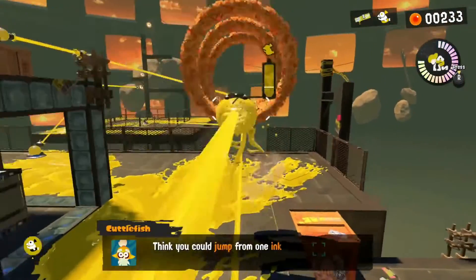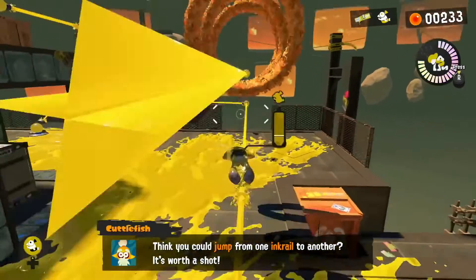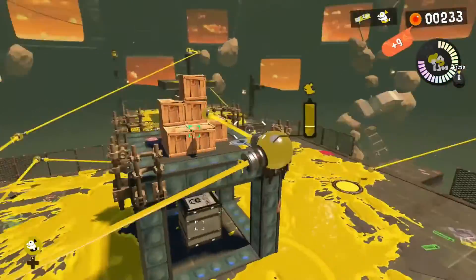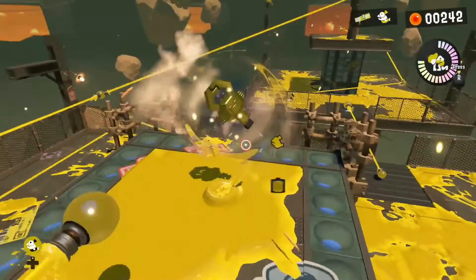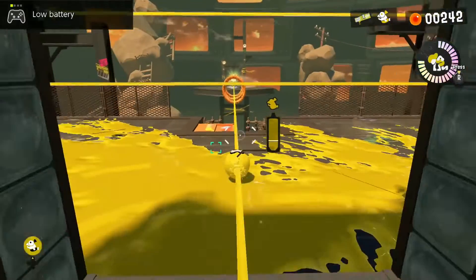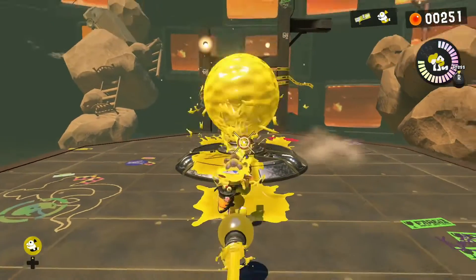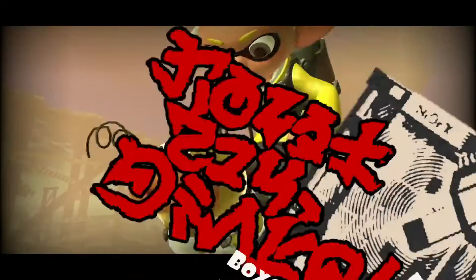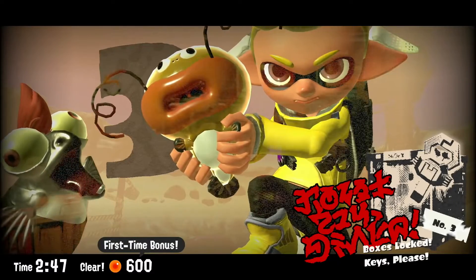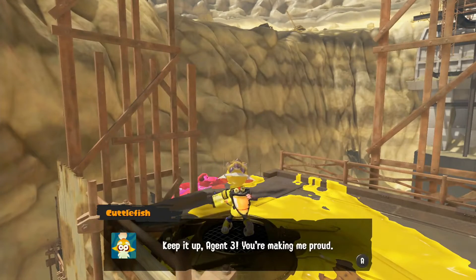I think you can jump up from one ink rail to another — definitely worth a shot. We got another key! Don't worry about the low battery — I've been recording this on my second charge of my Wii U. Let's use Small Fry to crack that light bulb open. We've set the Zapfish free! There are tons of these Zapfish going all around here.